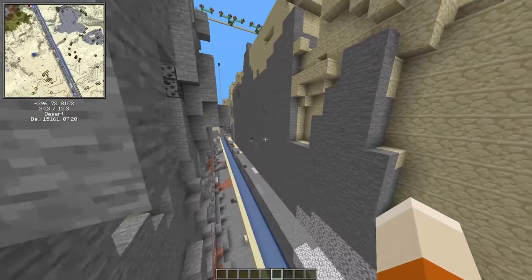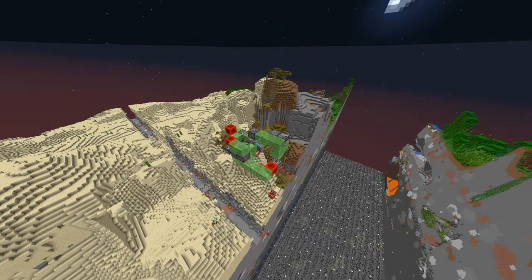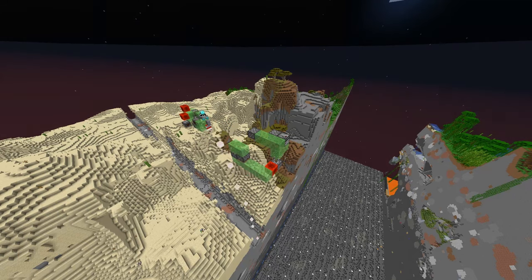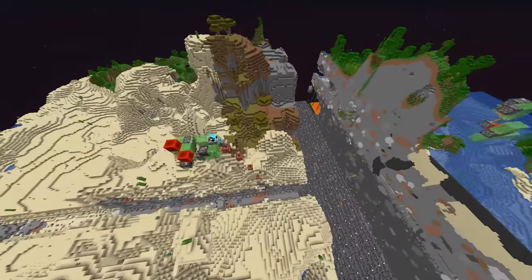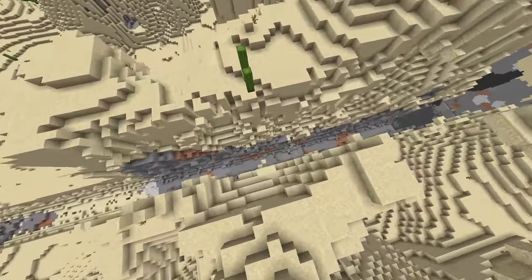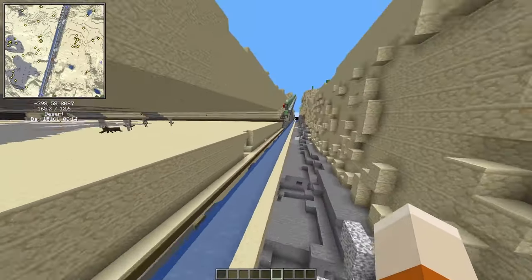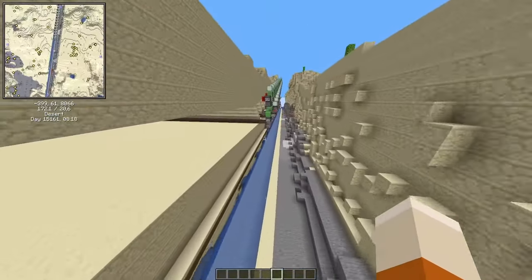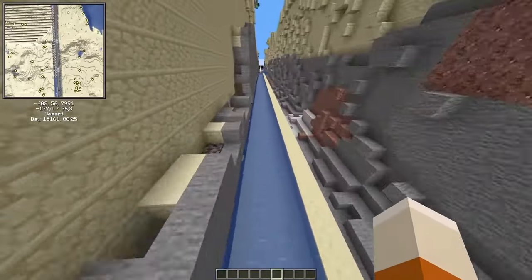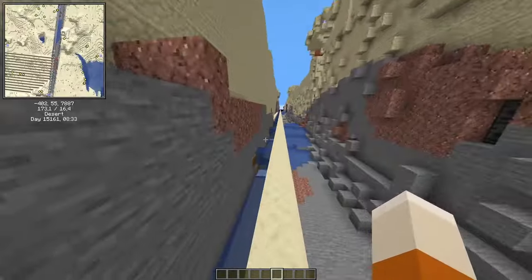What I did was use a trencher designed for world-eaters — Glow Squid's smooth wall trencher, set to have the smooth wall on the inside. You can find the design in the slimestone Discord in the trenchers channel. It's a very nice design. I reduced it to only one TNT module, making the trenches about 10 blocks wide — a bit more with higher blast resistance. Then you just build a one-wide water collection channel and all the sand ends up there.